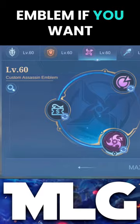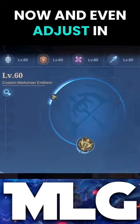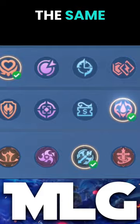All emblem talents are unlocked at level 20, except for the common emblem which needs to be level 40. You can also set up individual emblems for each of your heroes, and even adjust it in the draft pick phase so it fits the enemy's lineup. The talents themselves stayed pretty much the same, but there are many values that were adjusted.